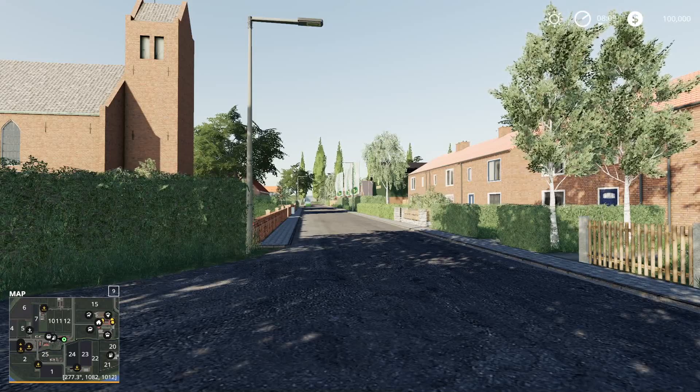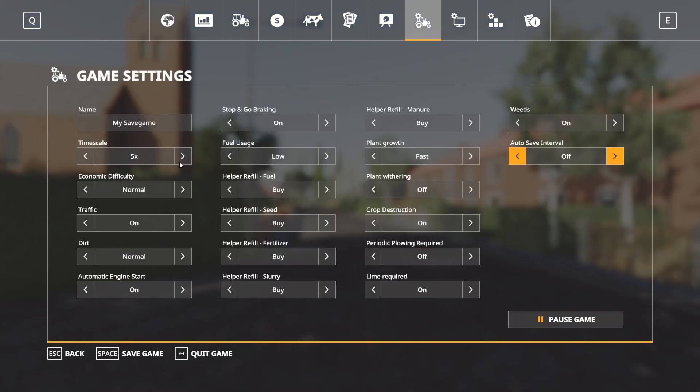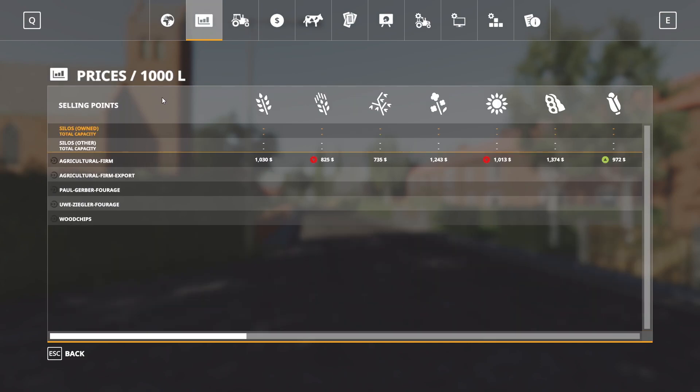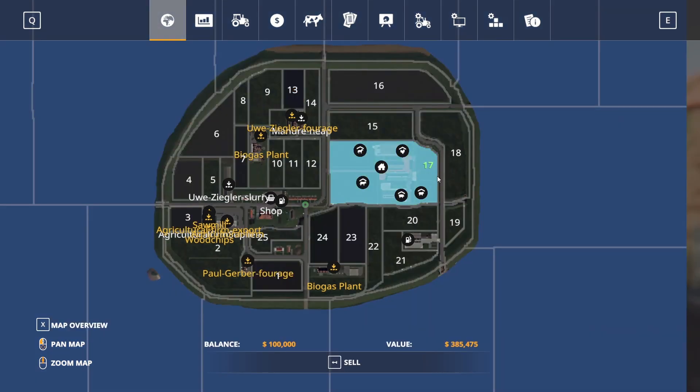Let's go ahead and take a look around here. There are contracts in the fields. There are a few sell points we'll look at as we go around the map. So in new farmer mode, we start off with this chunk of land, field 17.